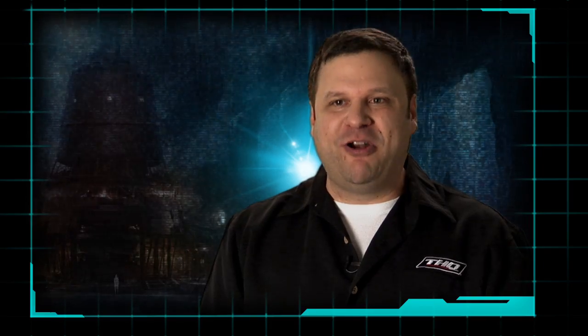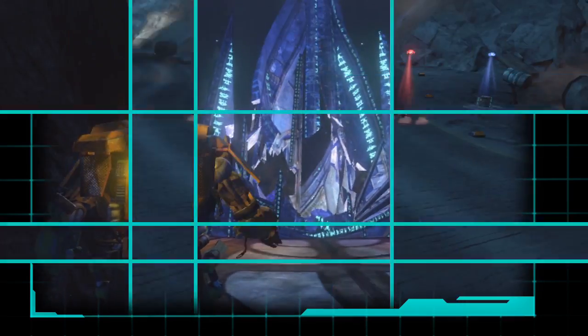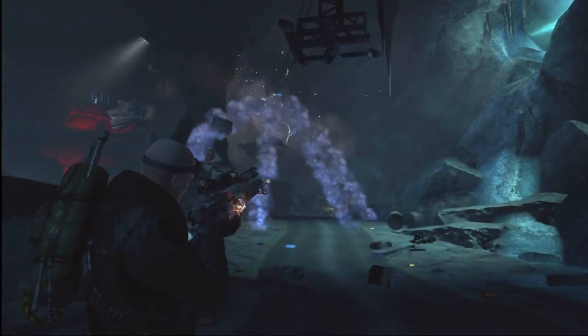Our prime weapon, our signature weapon, is definitely the Magnet Gun. The Magnet Gun in Red Faction Armageddon is this amazing piece of weaponry where the player fires out an attractor, and then fires out the second part, which is propelled towards whatever you put the attractor on.